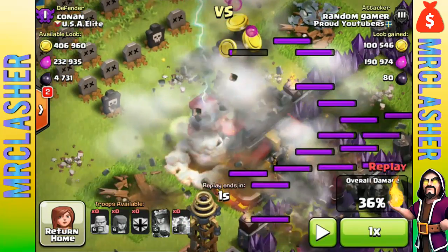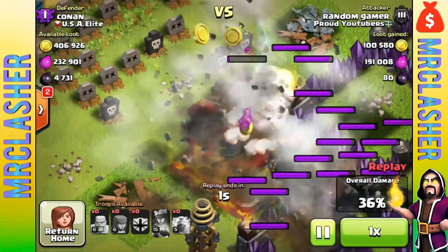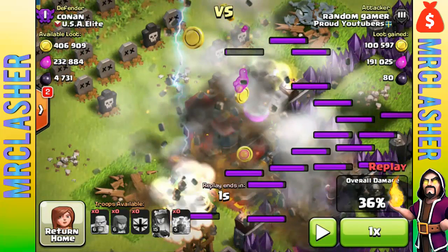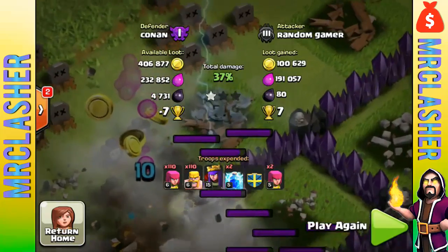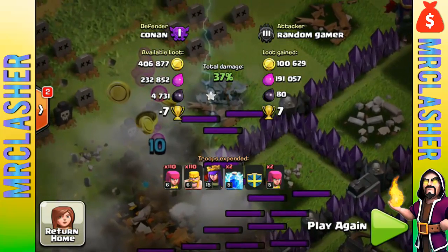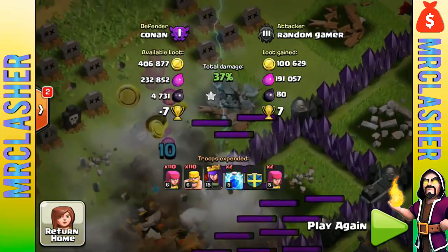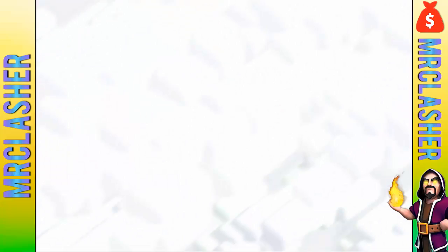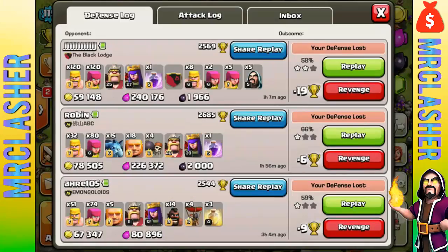One second left, and if you look carefully, the last stroke is going to hit the town hall just as my lightning spells run out. That last strike from the lightning spells hits the town hall — and boom! That lightning strike just barely managed to take out the town hall. This was extremely close — I actually thought I was going to lose it, probably around 20 trophies on the line. That was insane — a pretty clutch town hall snipe.